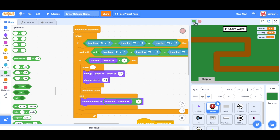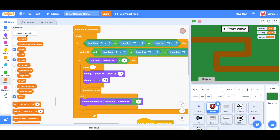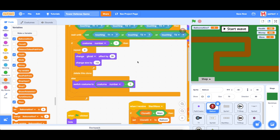The next thing is to make it so that turrets only shoot when there are balloons on the path. If we're in the buy portion of the game and place down turret two, we don't want it to shoot right now — only when balloons are there. So we're going to create a variable called balloons alive with a question mark, for all sprites.